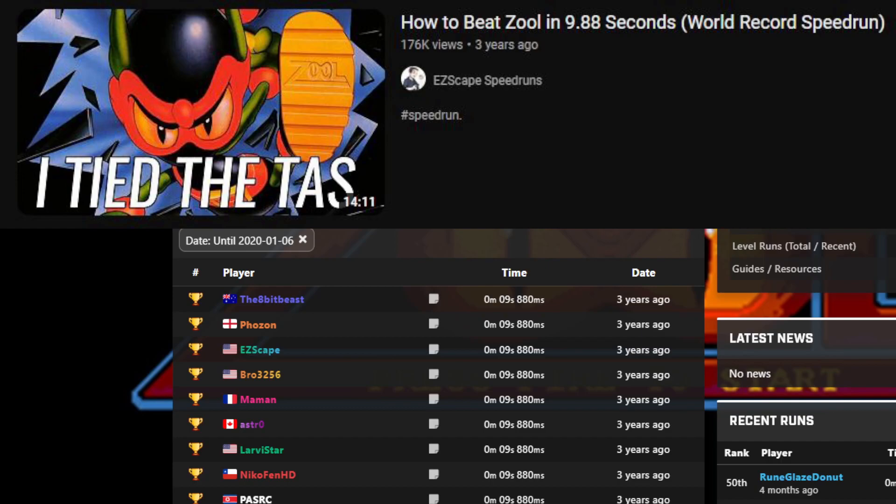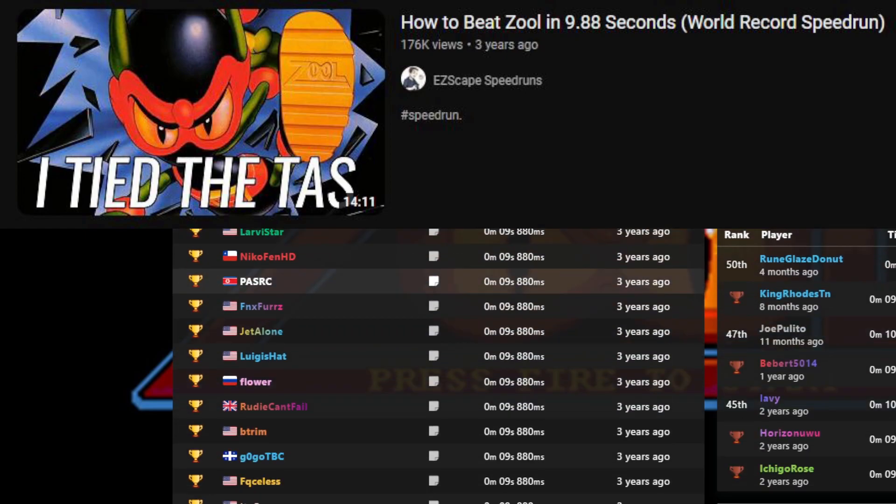The speedrun was actually popularized by this EasyScape video, 'How to Beat Zool in 9.88 Seconds.' It was gaining a bit of traction before that video came out, but once it came out a whole bunch of people flocked there and all got their 9.88 time.